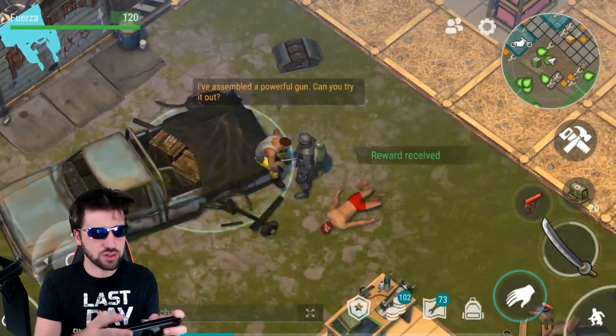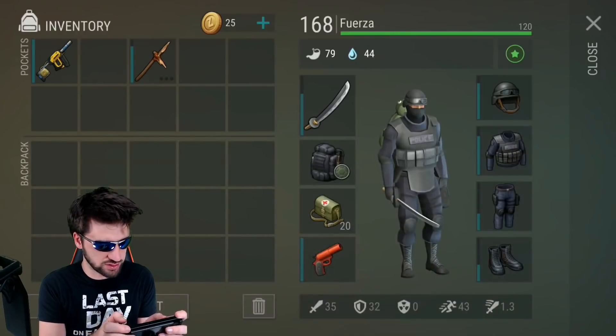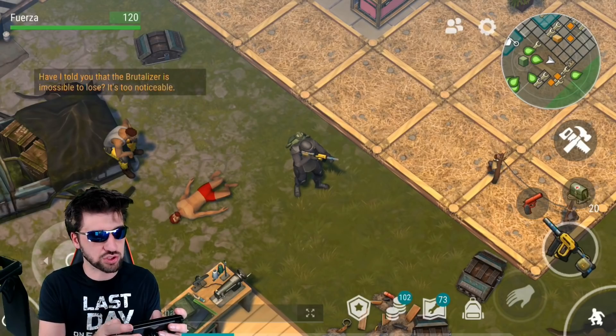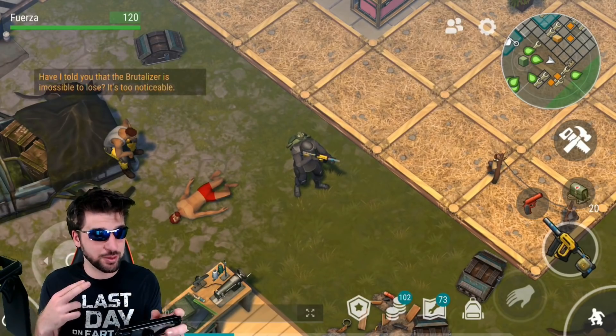The first change is that Morris will give you a nail gun. It is pretty awesome but it does run out on a timer. It's not like normal guns with durability — you can shoot it as much as you want but it's running on a timer instead.